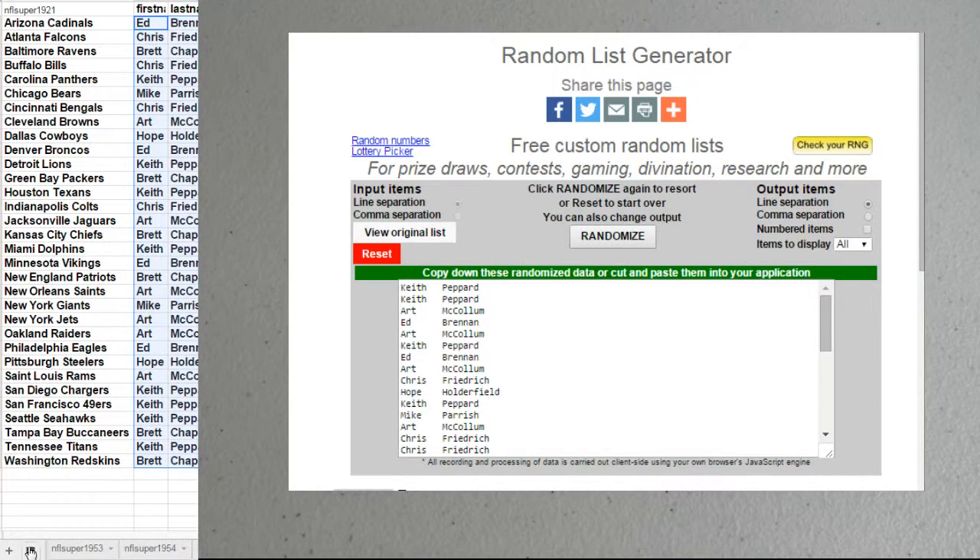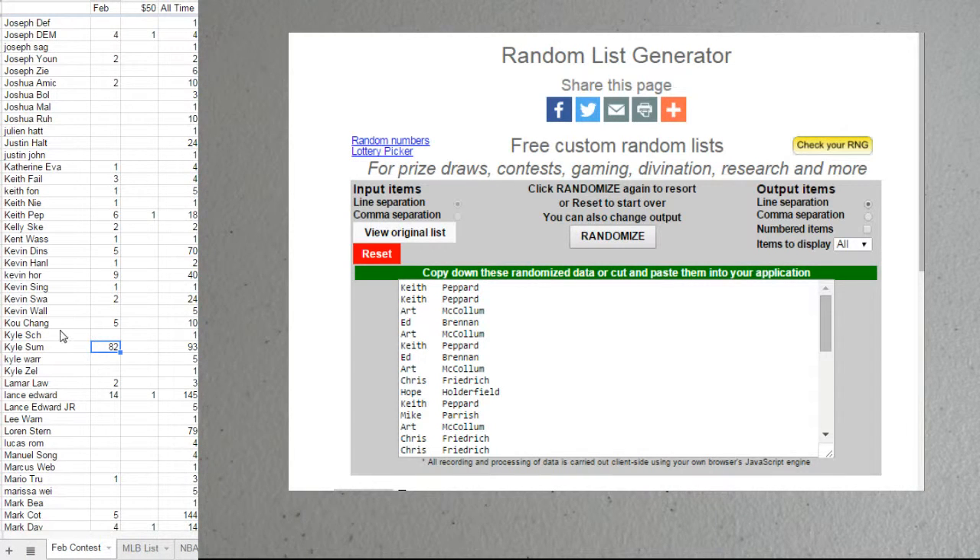Let's put you in there. It's going to be seven, two, and number 19. One more and you've got a double dip.